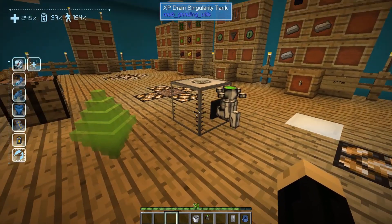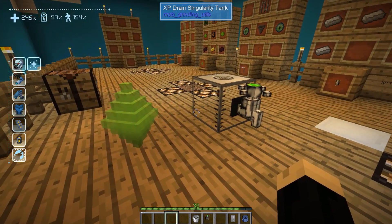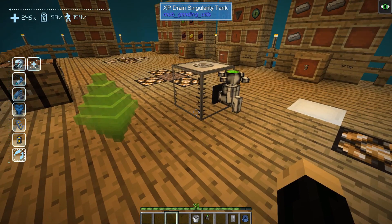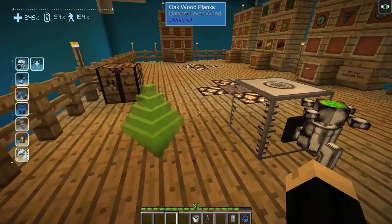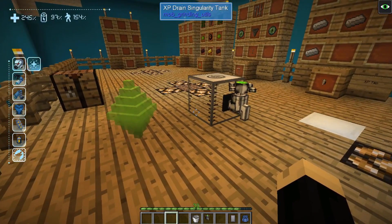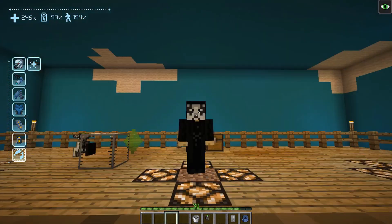You can also set up the XP tap and drain connected to a mob farm, though it does take a little more work. Both of these are great ways to take experience out of yourself and store it in a physical location. For example, on a multiplayer server if you wanted someone else to have some of your experience, you could put it into either one of these items and then they could take it back out again — transferring experience can be very helpful on a shared server.